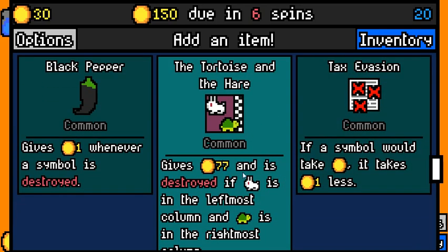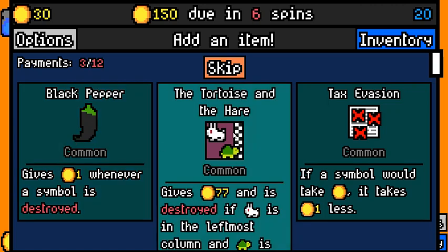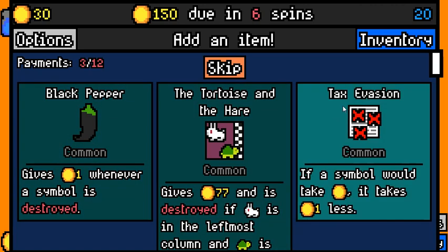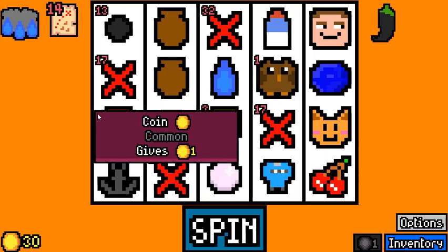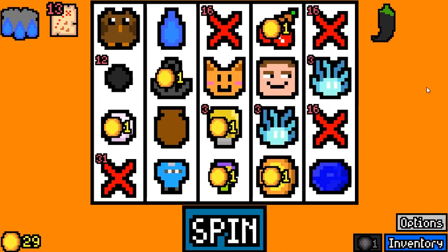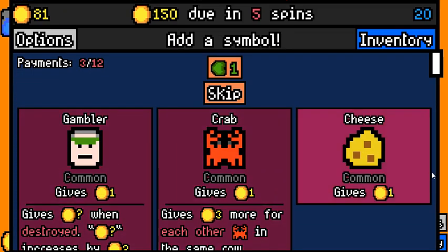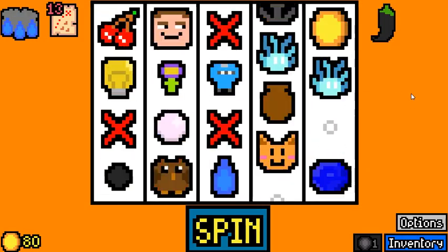Even then, it's going to give us 77 ones — and Black Pepper, you need to do a lot of stuff to make it as good as that, but it's just more reliable. Tax Evasion is just not going to do anything this run as it stands. We kind of want to remove a coin. 52 — that's pretty high. We actually have exactly 20 symbols, so we don't need to remove anything.